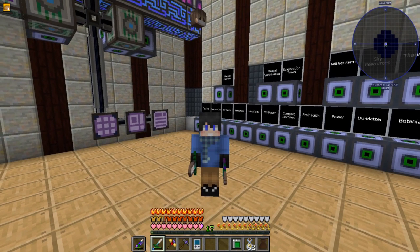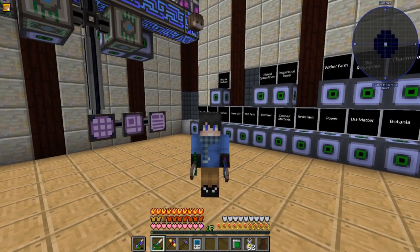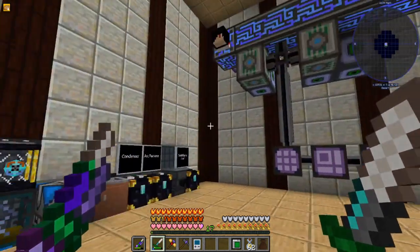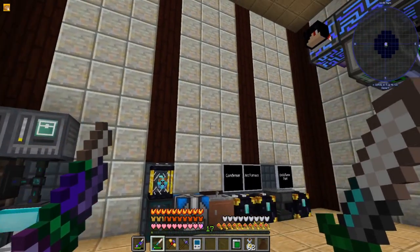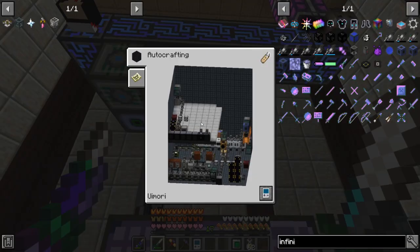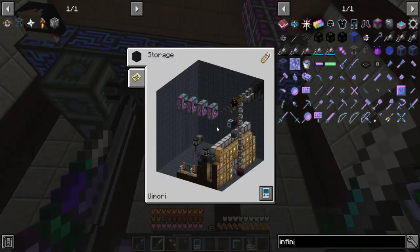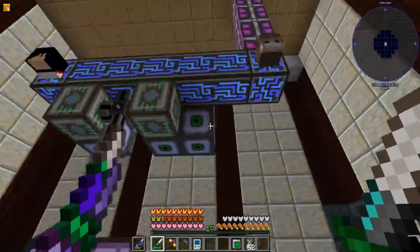Hey everyone, this is Yui, welcome to episode 12 of Enigmatica 2 Expert Skyblock. Today we're going to continue progressing towards flux networks and hopefully get one set up. Between episodes I cleaned up this area — the processor autocrafting is now in the autocrafting area at the top, and the actual autocrafting moved into storage. The phytogenic is in storage as well.